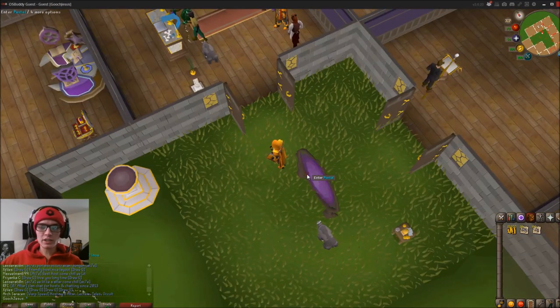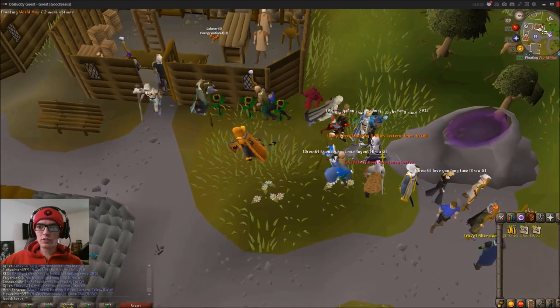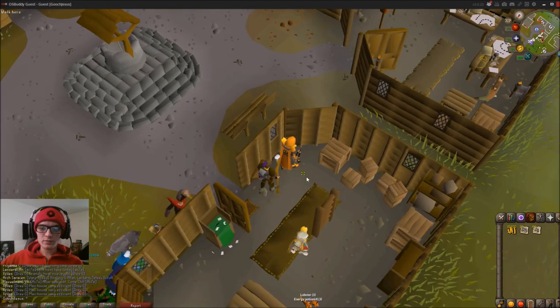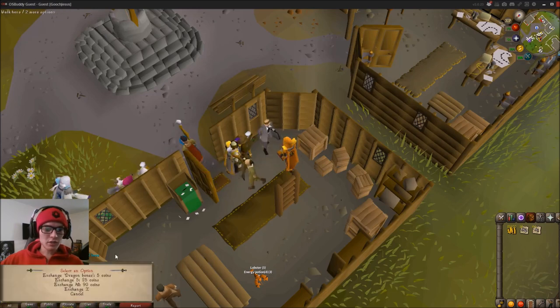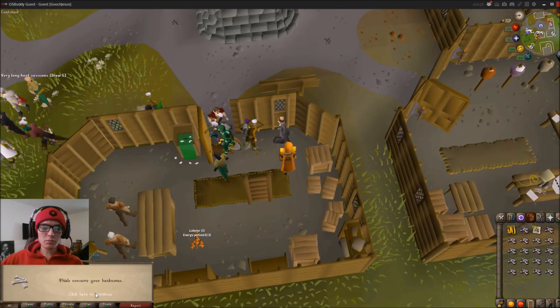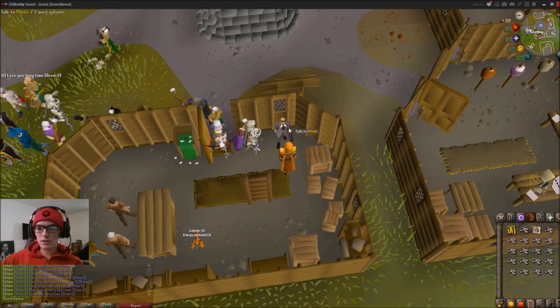So that's the Gilded Altar there. I did actually forget to unnote my bones. What you're going to do is go to Phials — he's in Rimmington, in the General Store. Click on your noted bones, click on Phials, and he's going to give you a couple options: you can exchange one dragon bone, five, or all of them — as many as you can possibly do. You pay five banknotes per.